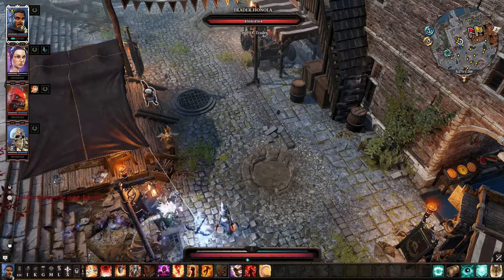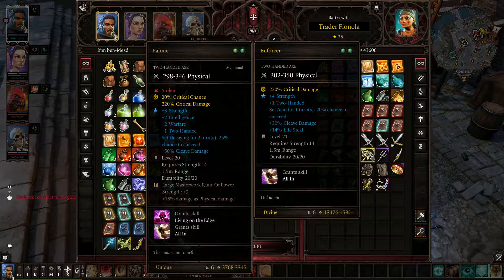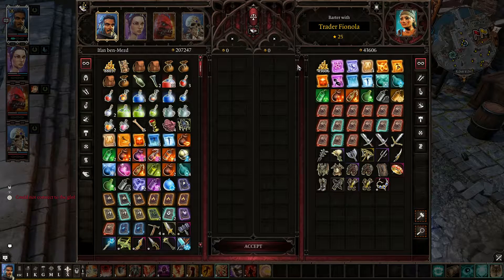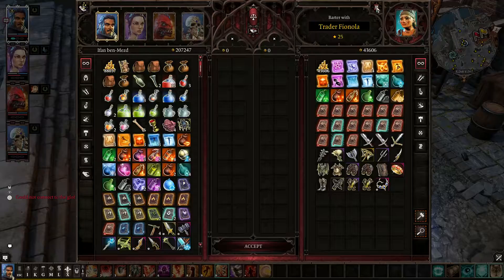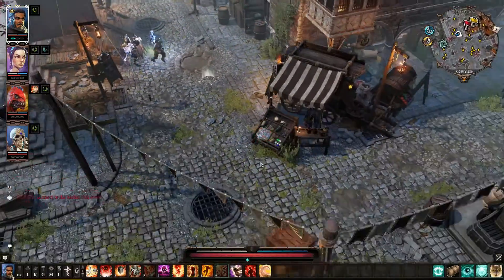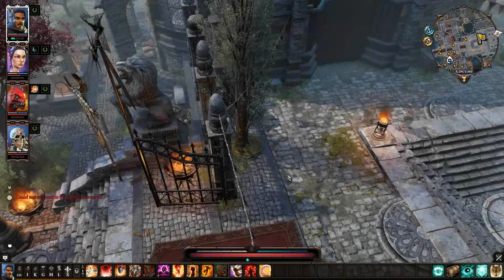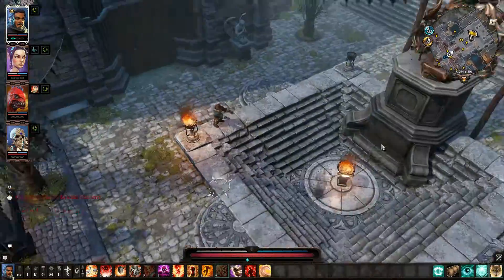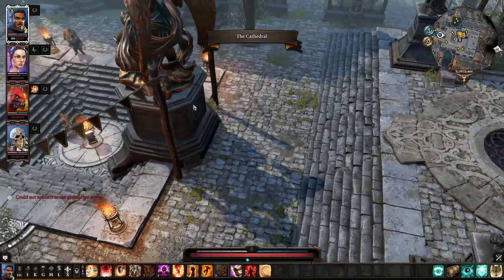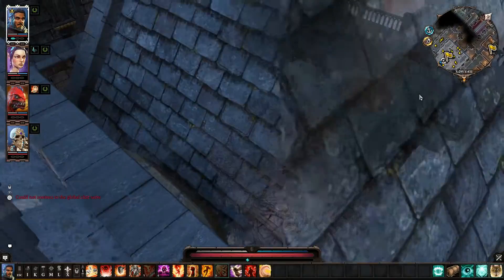I'm going to pause for a moment while we do all this selling and buying. We'll be reconvening in a few moments and we will go start our descent into the cathedral — that's our goal. Hang tight, I'll be back in a couple minutes. Alright, we did some shopping; I think we're pretty much ready to go. Let's get started — we're going into the cathedral proper. I wonder if we should talk to Arhu first.